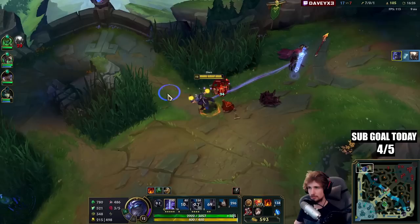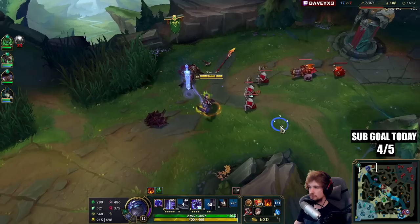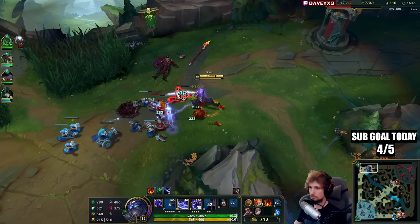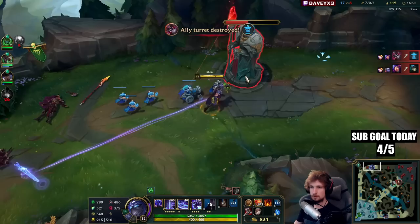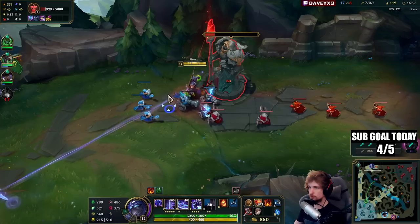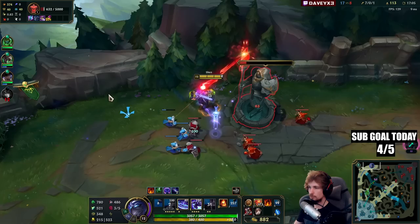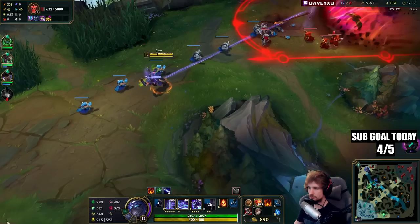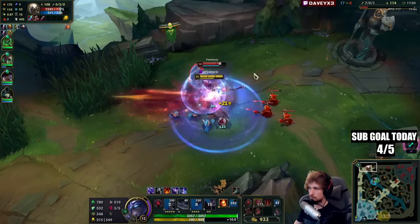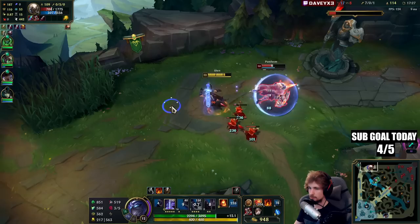I think he flashed because I flashed. After the tower we'll try and get the wave but I think there might be a rotation of the enemy team. I need to be a little careful here because they could be rotating. I think I can probably get a really good jump off. We can keep autoing like this.